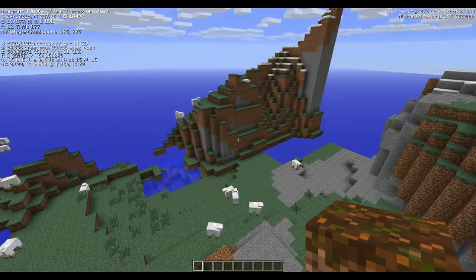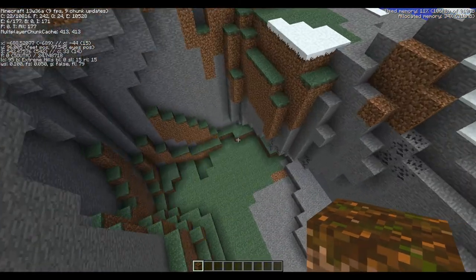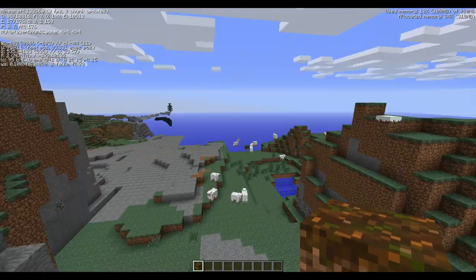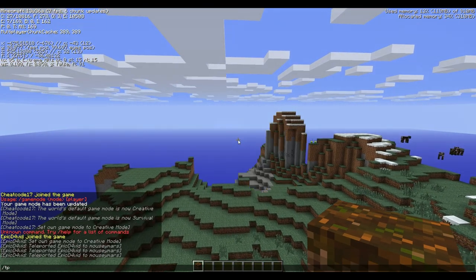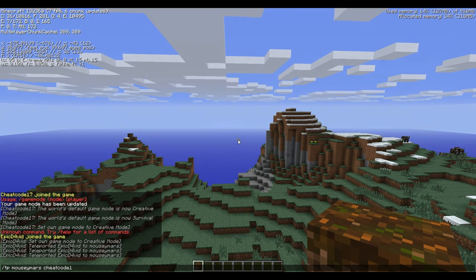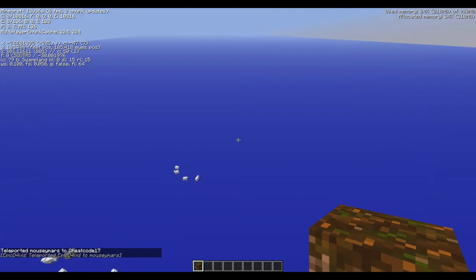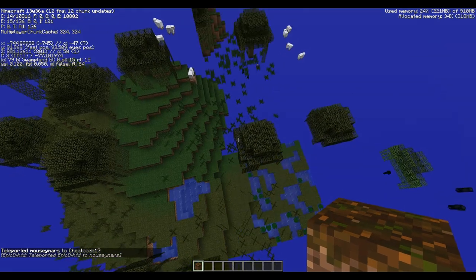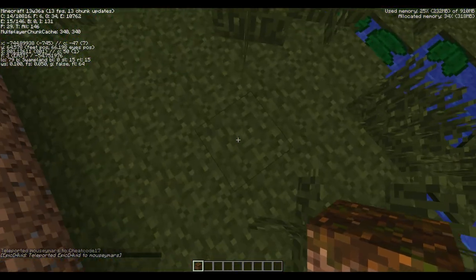Have you found any new biomes, Chico? I found a swamp, which is slightly redone — slightly tweaked. So what's changed in the swamp? There seems to be more water, and the grass looks different.